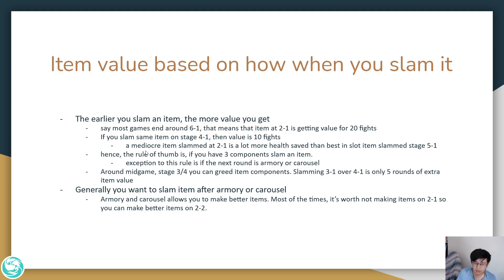The rule of thumb is: early game, if you have a lot of item components — usually if you have 3 item components — slam an item. The exception to this rule is that if the next round is an armory or a carousel, then you could argue to not slam an item.